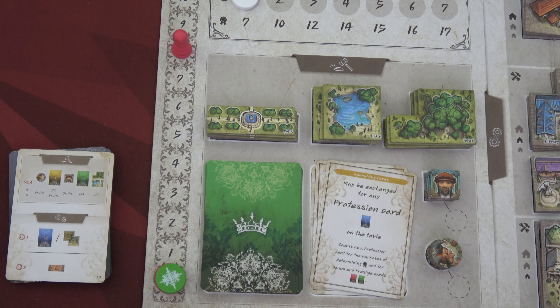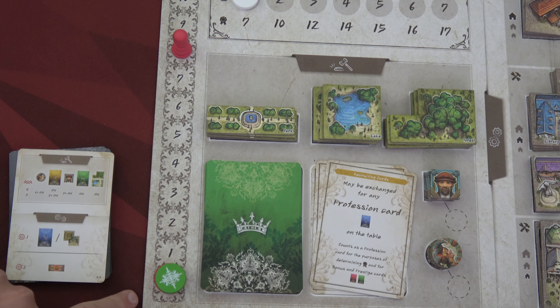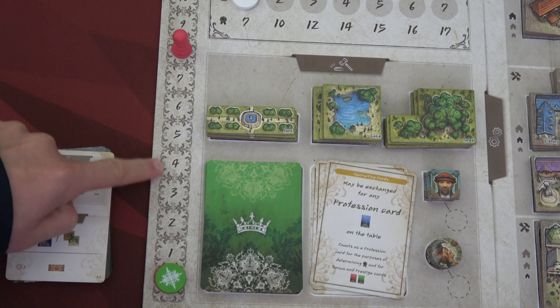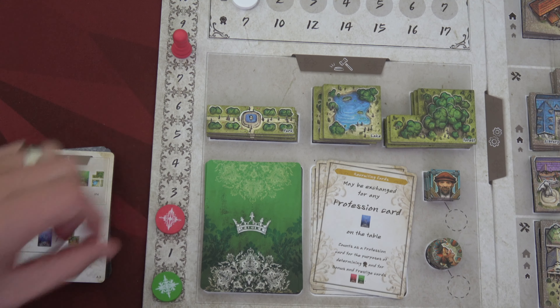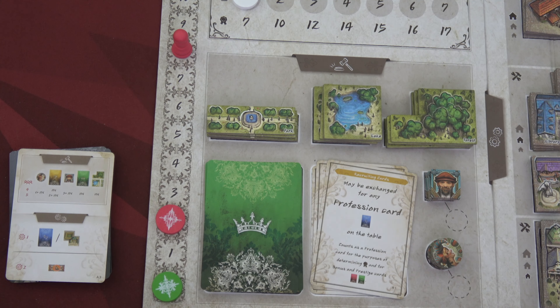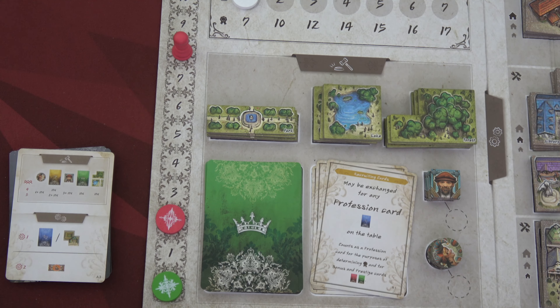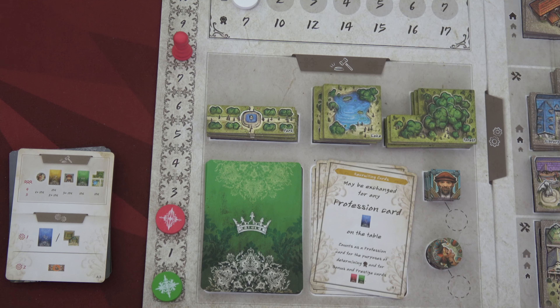We place this above our player area and put our pawn at the eight spot. Now we have a choice: gain 800 florin, or for every 200 florin we give up we can get one prestige point — up to four prestige. I'll score two prestige for 400 florin, then receive 400 florin for the rest, leaving me at 2,800 florin. Our pawn stays here until end of round — whoever had the highest valued works scores three extra prestige points.